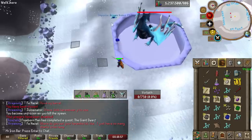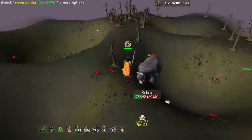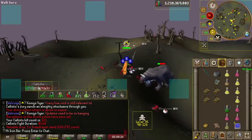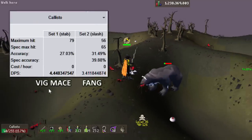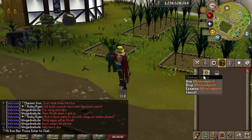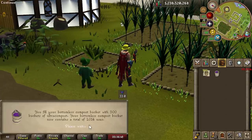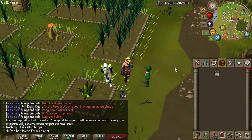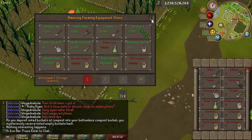The next boss I want to give special attention to is Callisto. I tested the Fang with a similar setup to the Viggora's Mace, and pre-nerf the Fang was probably better than the Mace — averaging two minutes or less per kill on Slayer tasks. But now it's not even close: the Viggora Mace is way better at Callisto than the Fang. The Fang is still probably second best, easily beating things like Ferox and the whip. We did about 20 Callistos and got 500 Super Composts, which I turned into Ultra Compost and loaded into the bottomless bucket for farm runs.